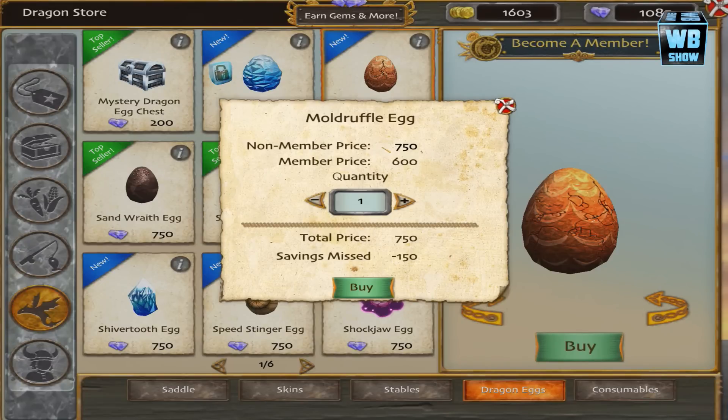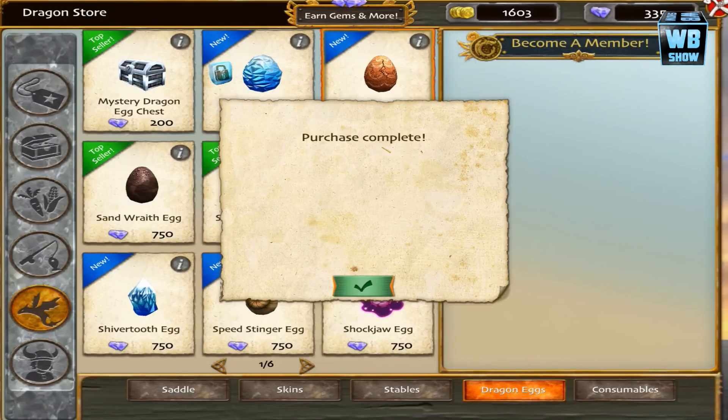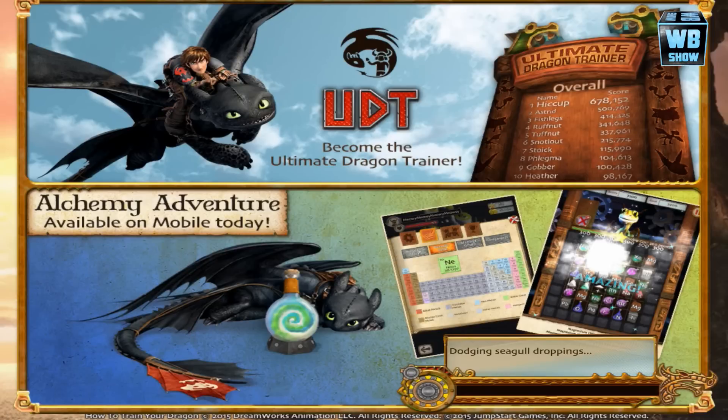I know that we're not a member so we're not getting the discount, but oh well, let's buy it. Purchase complete — it just took all of our gems and now it's loading again. Hopefully it gives me my egg.